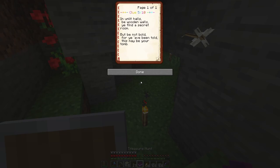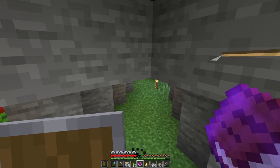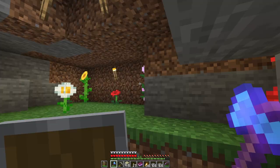What have we got with this one? Clue five of ten: "In unlit halls and wooden walls, you find a secret room. But be not bold, for ye have been told that this may be your tomb." It sounds like a mansion to me — that'll be fun. Let's get this stuff home. I'll leave the flowers here but I'll come back for them.